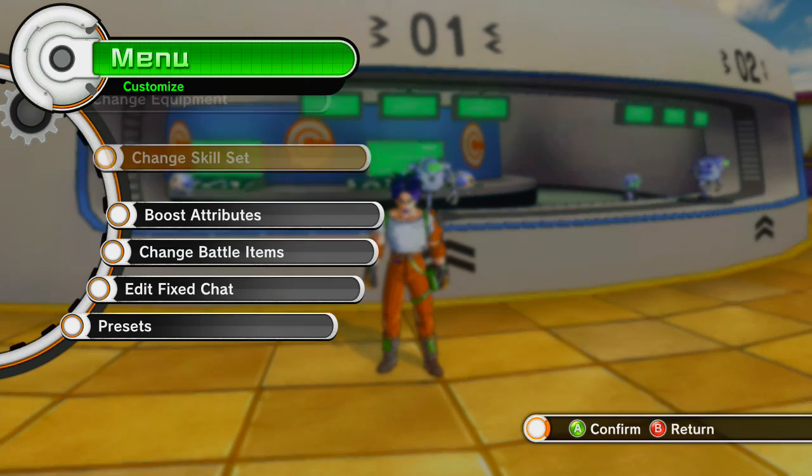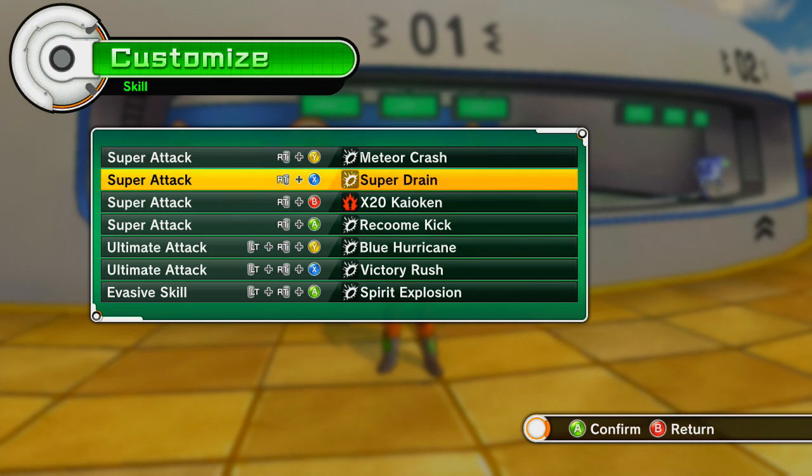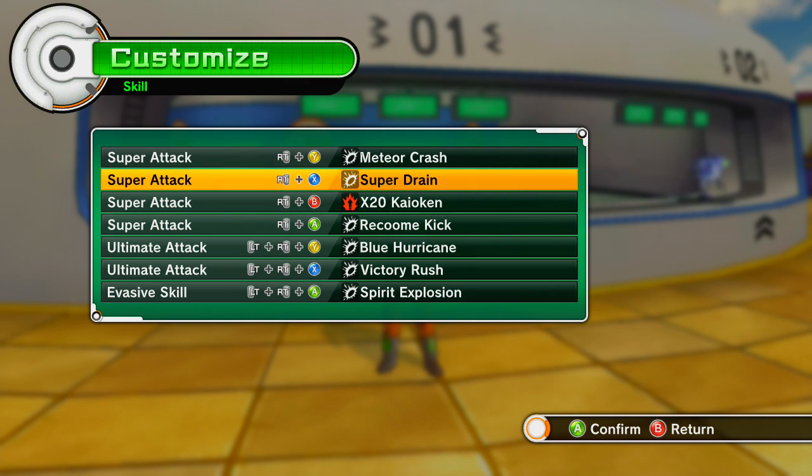This is all pretty much the same here that you already saw. Skill set — I have Super Drain now. This drains stamina from the opponent. So what I can do is if I'm in Kaokan and I use it — I've tested this — it pretty much almost fully replenishes my stamina and I can stay in Kaokan. That's relying on my own skill to keep fighting the opponent enough to be able to land it in battle, but it's something I'm working on.